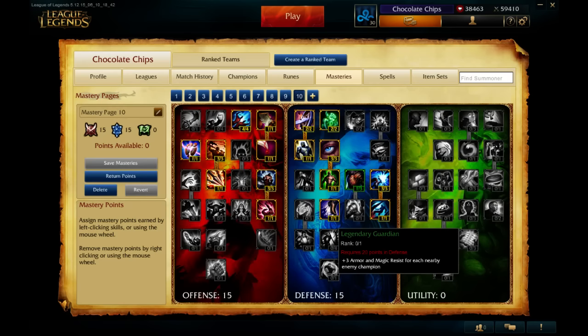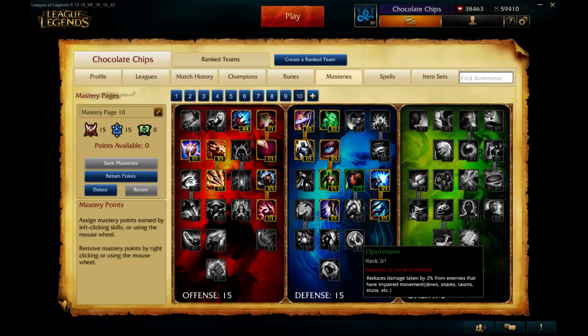This used to be Tenacious — it used to be 15% tenacity. Now it's different. Oppression is now here. It seems like there was a mastery here that nobody ever took and now it's gone. Oppression takes the place of Runic Blessing — you get 2% less damage from enemies that have impaired movement, instead of that really garbage 50 HP shield whenever you respawned. Pretty cool change, I think.